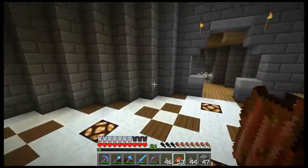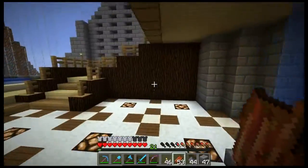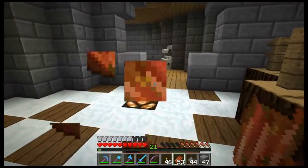It's efficiency five, silk touch one. And I have Spike, my sword — I hope people get the reference. Sharpness five, knockback two, fire aspect two. And Angel, who's my bow: power four, flame one, punch two.